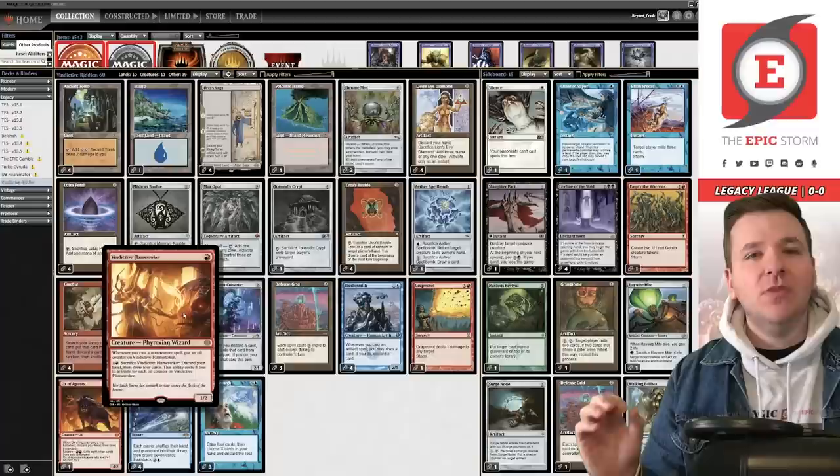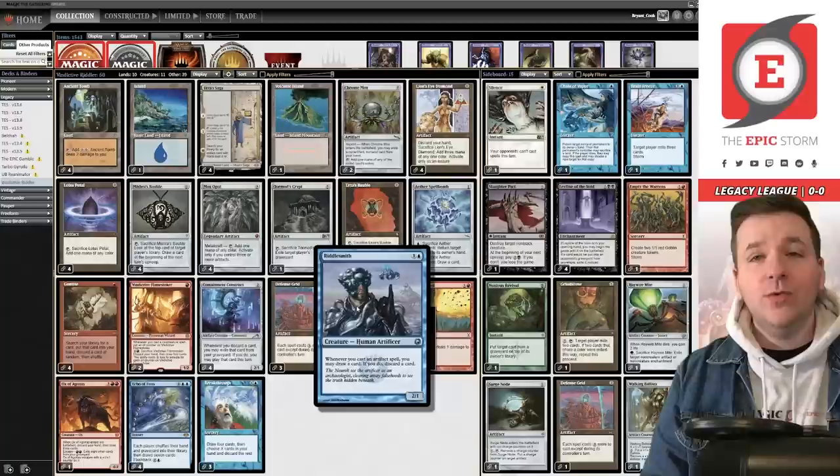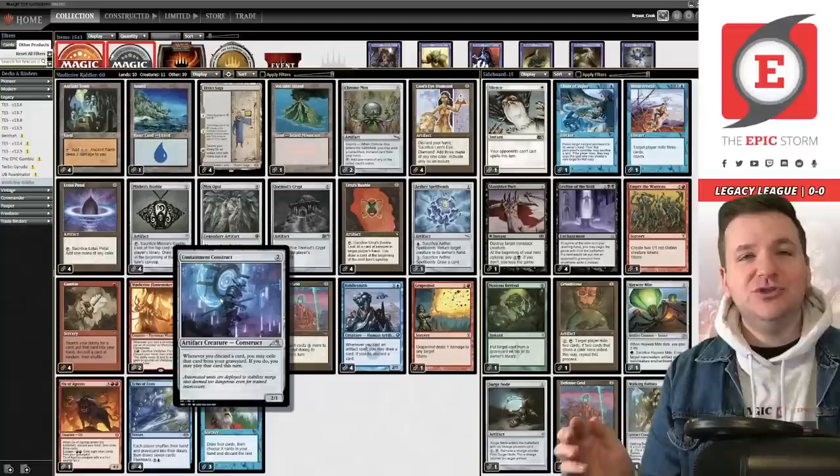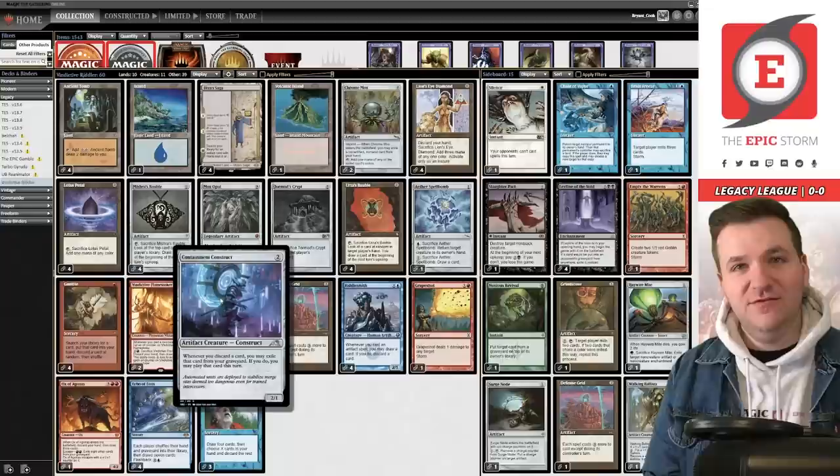The idea here is that in this deck we play a lot of zero-mana artifacts to enable Riddlesmith, which says whenever you cast an artifact spell you may draw a card — if you do, discard a card. We combine that with Containment Construct, a two-mana 1/2 creature. Whenever you discard a card, exile it and tuck it underneath Containment Construct instead — you may play that card this turn.